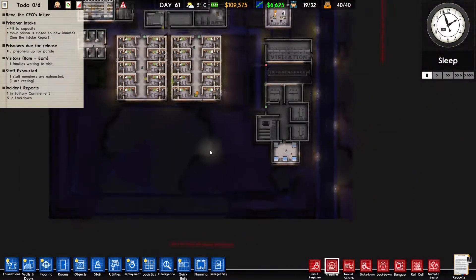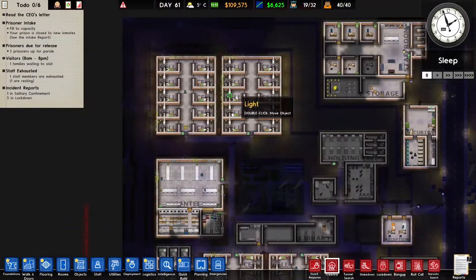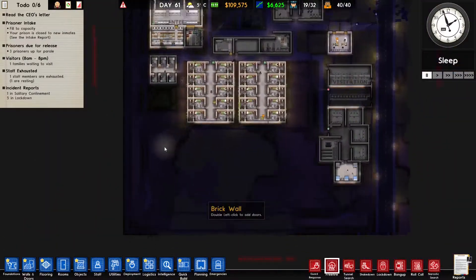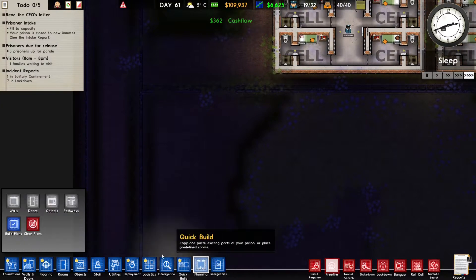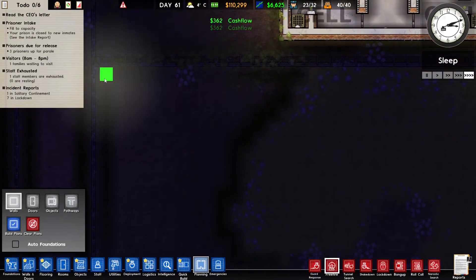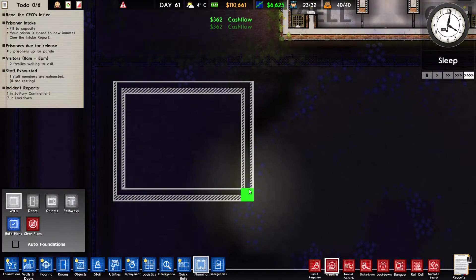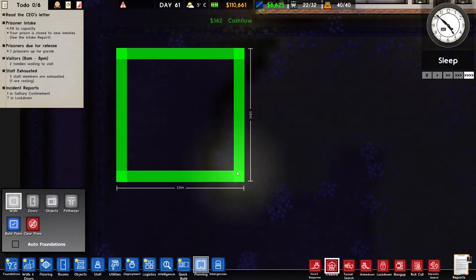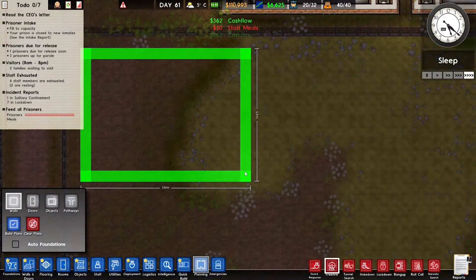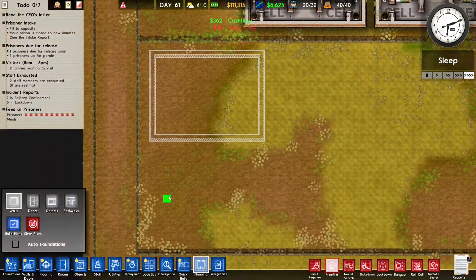The goal of this series is to reach 100 prisoners and last 100 days, so we're going to have to expand. But before I start adding more cell blocks, I want to build a little workshop. I'm going to fast forward the time to daylight because I can't see anything on the screen — or I can increase the brightness of my monitor. We're gonna start with a little workshop over here; it's not going to be too complicated.